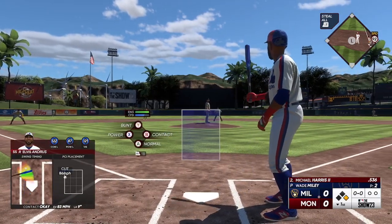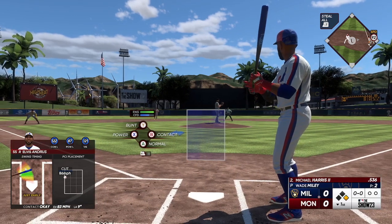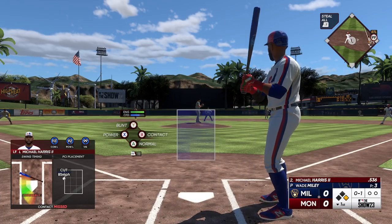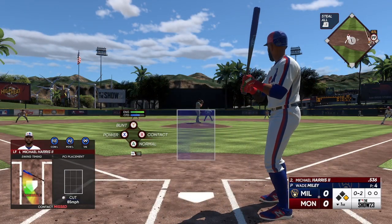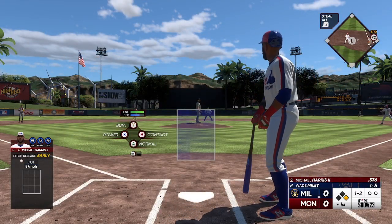So digging in Michael Harris. Swings through that one — swing and misses at the pitch off the plate. This is one of those situations defensively where you can't try to do too much. You've got to make sure that you field the ball cleanly and get one out first. It's going to be tough to get two with this kind of speed in the batter's box.